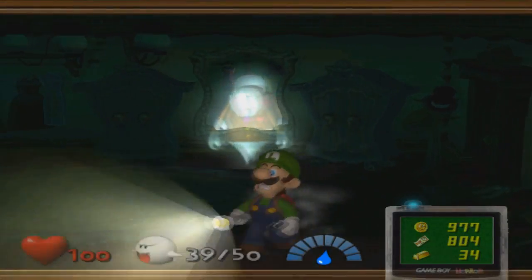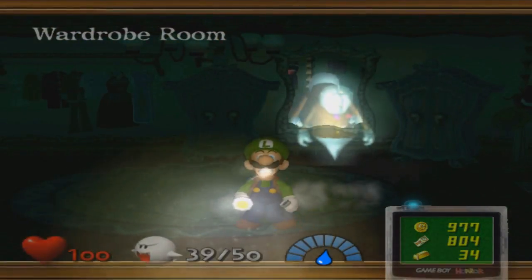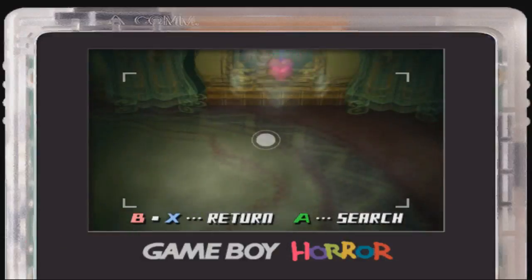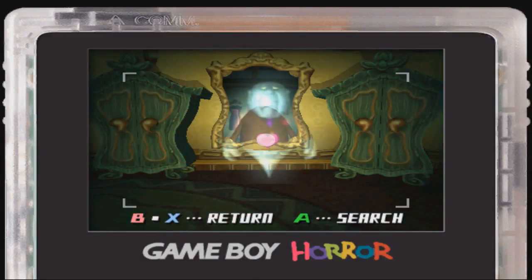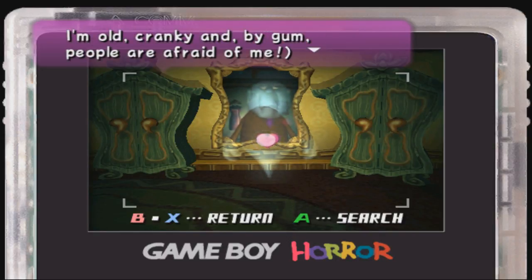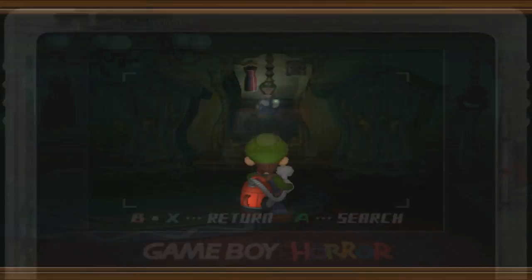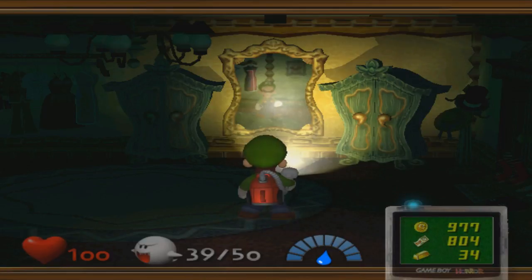Now we've come to the Wardrobe Room again. Look who's here! It's Uncle Grimly, the ghost that Egad mentioned. He says nobody will find him because he's old, cranky, and people are afraid of him. Yet he is actually probably the second easiest ghost to get in the game, besides Neville.